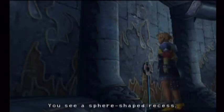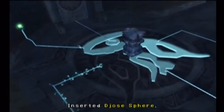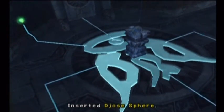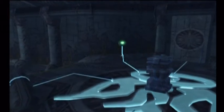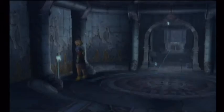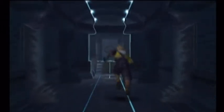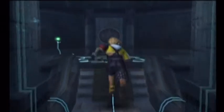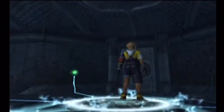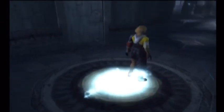I will never understand why it's not possible to carry two spheres at once - I mean Tidus has got two hands, last time I checked. Now what you want to do is walk up to the symbol and you'll be transported upwards. We're not quite done here in the bottom though - we'll be coming back here in a bit.